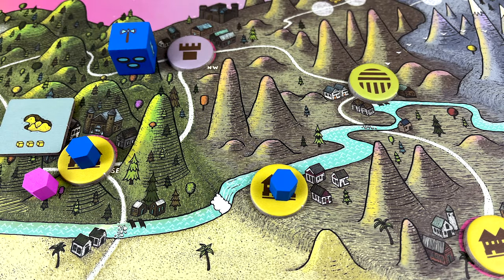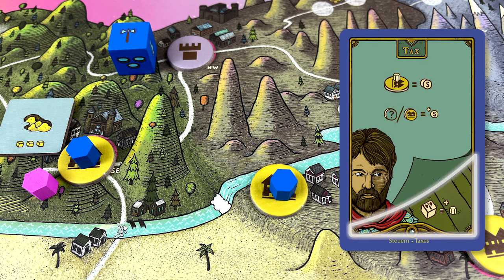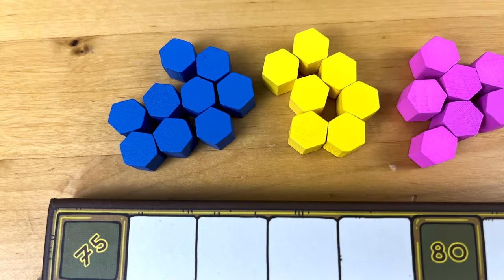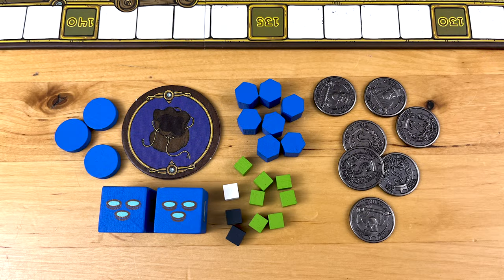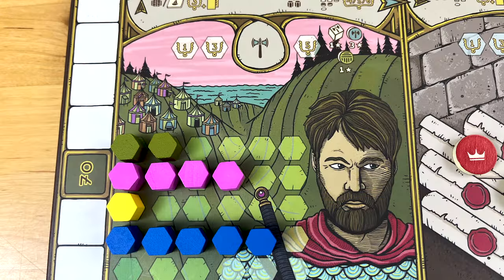Tax. If you rule at least one town when you play the tax card, you get two shillings, plus one shilling for every additional town or feudum you rule. If you have at least one knight in play, you get to take one of your influence tokens from the general supply and put it in your collection of goodies. If you've already grabbed all of your surplus influence tokens, you can grab the rightmost token from your row in the knight's guild itself.